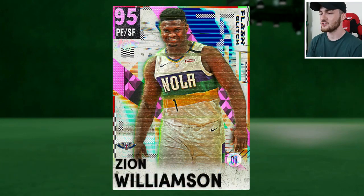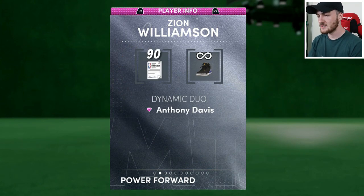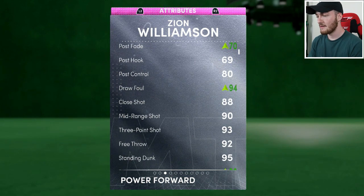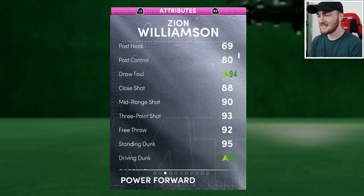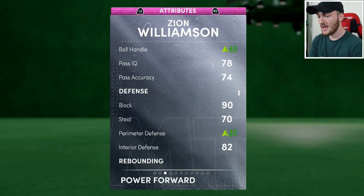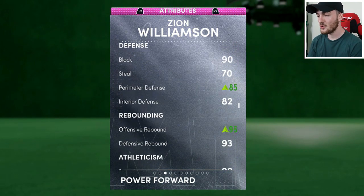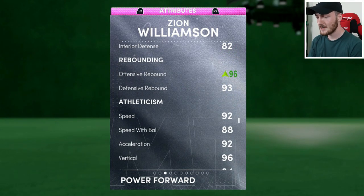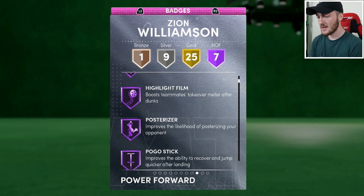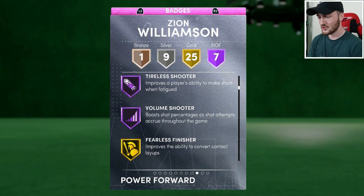Drop this video a like. Zion Williamson can play Power Forward and Small Forward — 98 on offense, 93 defense, six foot six. For a Power Forward, kind of little, he's got a Diamond shoe as well which makes him even better. Driving layup is a 96, post fade 70, draw foul 94, shot closer 88, mid-range 93, three-point shot 93, free throw 92, standing dunk 95, driving dunk 99, ball handling 89, block 90, perimeter defense 85, interior defense 82, offensive rebound 96, defensive rebound 92, speed 88. He has seven Hall of Fame badges, 25 gold, and 9 bronze.